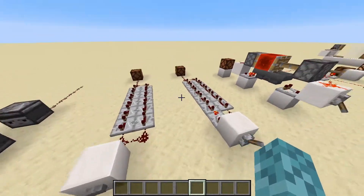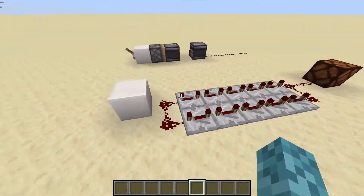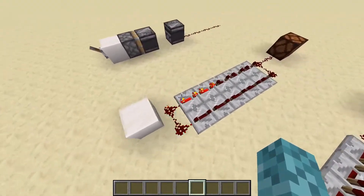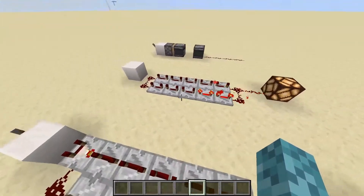Next up, we've got two designs that are variable, meaning you can change the timings on them, and they're also very simple. The first one is a very old, classic design — what you would think of when you make a timer in Redstone: just a button connected to a looping set of repeaters. You can see the lamp turns on for a little bit, turns off, and this pulse sort of snakes its way around.